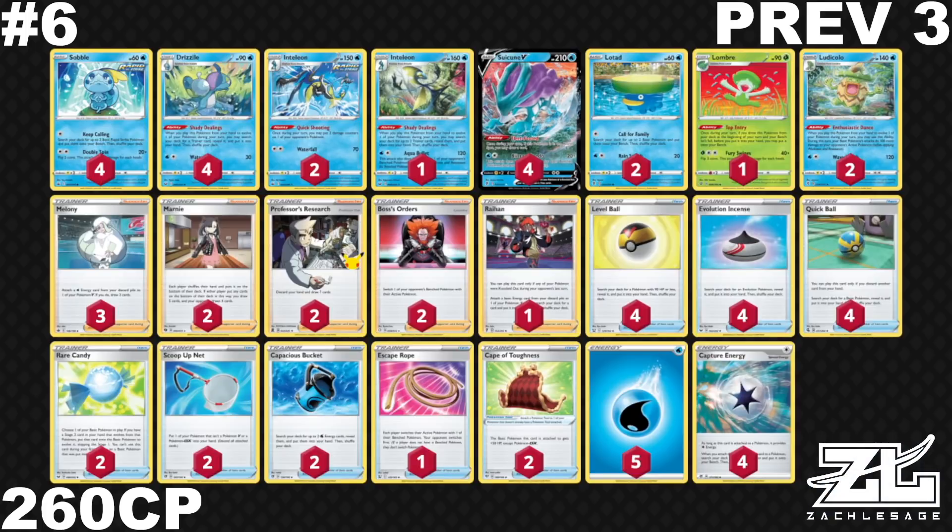Mew VMAX usually can just play Fusion Strike Energy and not really get affected by Quick Shooting, and underbench or play an Oricorio to have a better matchup. Of course, there's also aggressive decks like Rapid Strike Urshifu Moltres where they're sniping away those Lotads and Ludicolos. I think this is very similar to Ice Rider as a neutral deck — anything between the 4 through 8 spot is very appropriate. There are quite a few Suicune variants: Suicune Ludicolo, Suicune Inteleon, Suicune Ice Rider. This is specifically the Suicune Ludicolo deck. It's not my first choice for an event right now, but if you want a decent shot against most things, this would be the deck for you.